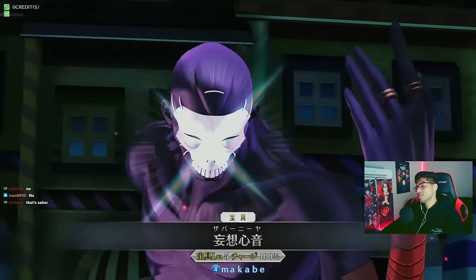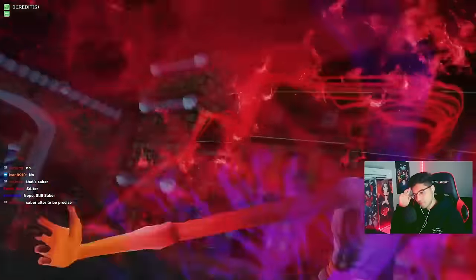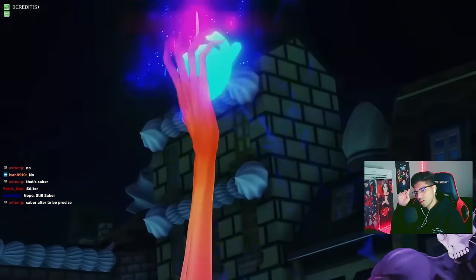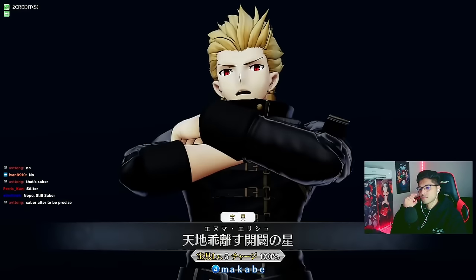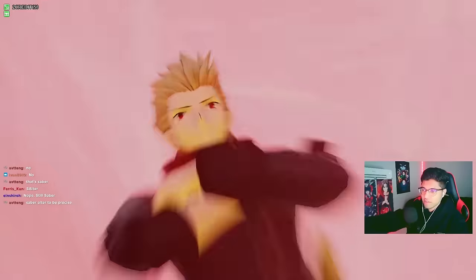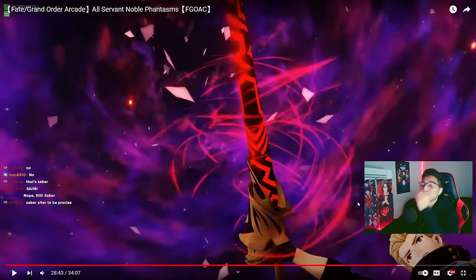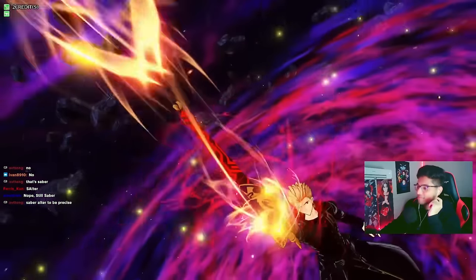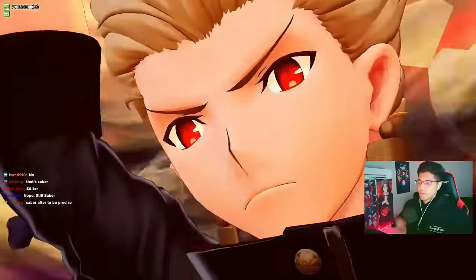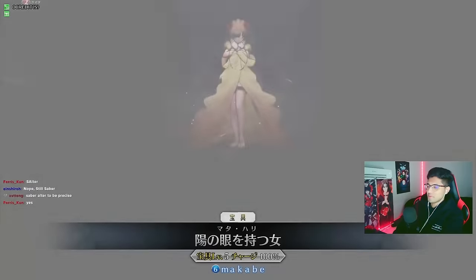Oh, that's Saber! Oh my god, they look so alike. Saber Alter, okay. Yo, what is this thing? Giga chad Gilgamesh, right? Bro, he's always so dripped out. If I was in the Fate universe I would be wearing that 100%. He's too clean, he's so clean with it.